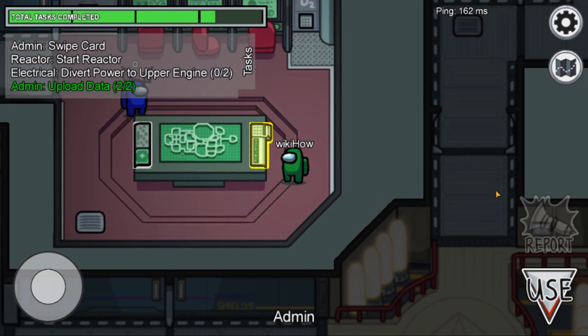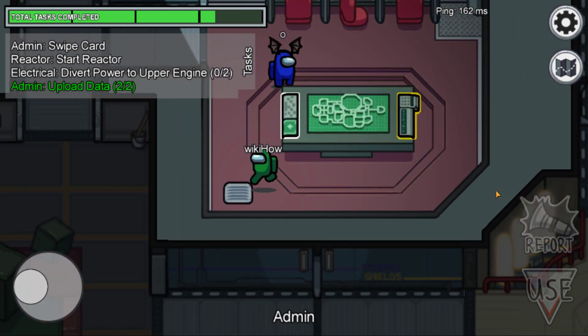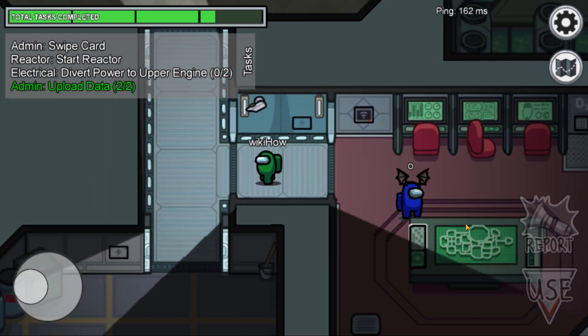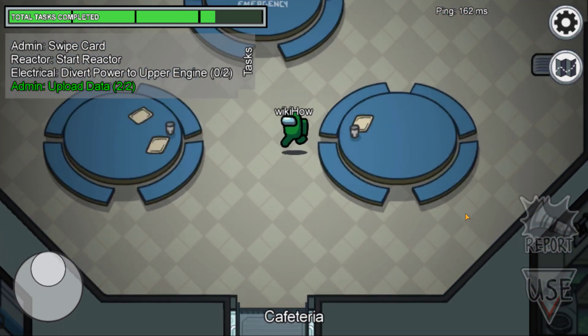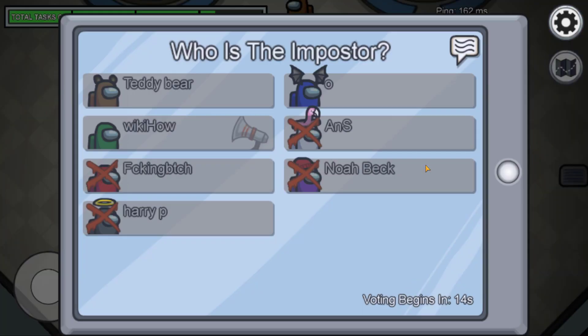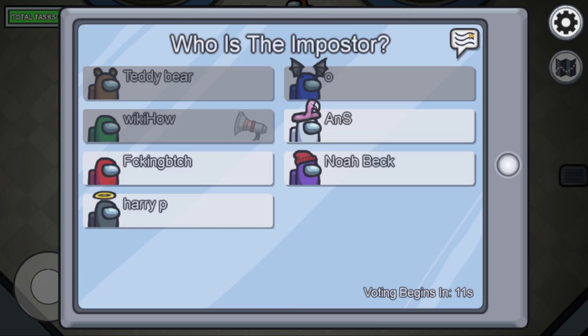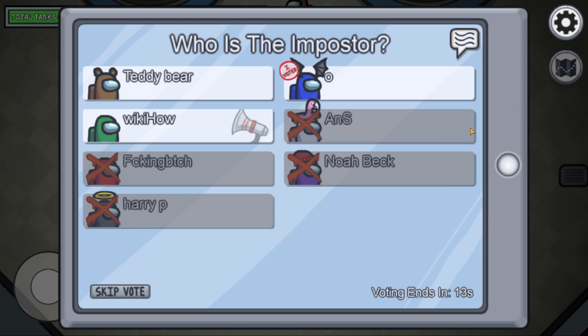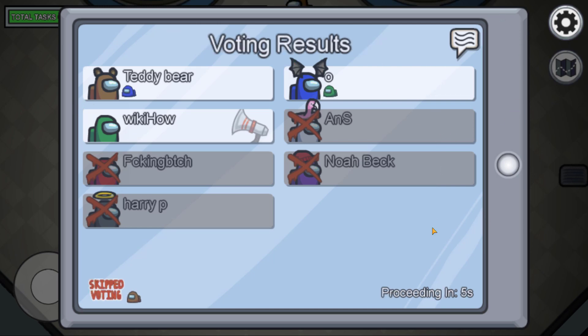If a crewmate discovers a dead body, they can report it and call a meeting between all of the players. Crewmates can also call a meeting by hitting the emergency meeting button located in the cafeteria of the ship. During these meetings, players discuss who they think the imposter is and then vote to eject someone from the ship.